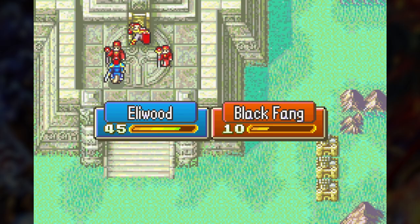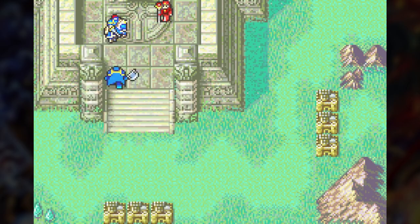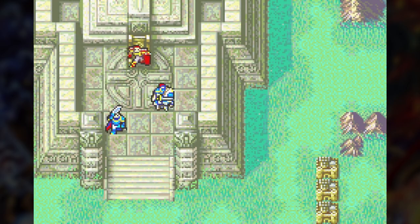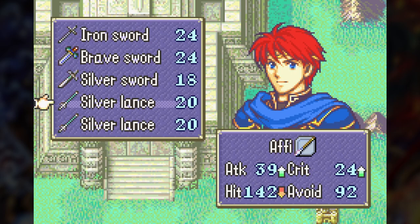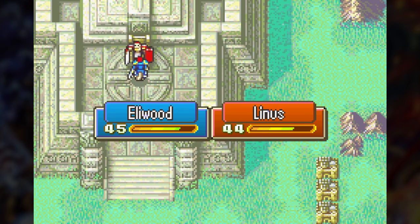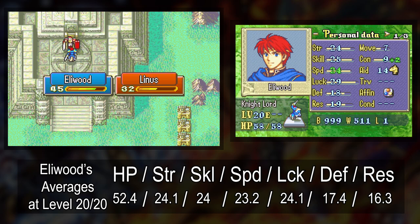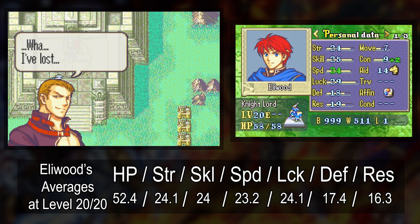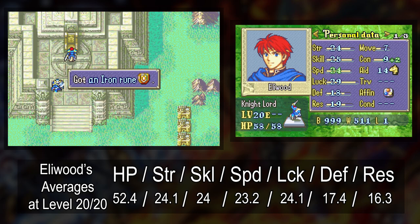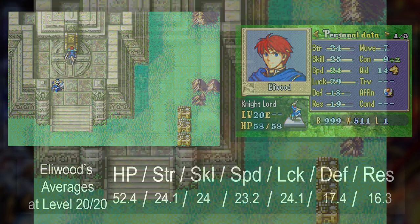It was a huge relief that I could beat this scary map, and Eliwood actually hits level 20 during this map. Not counting the stat boosters I gave him, he ended up with minus one HP, average strength, plus one skill, minus one speed but that one's hard to tell since he capped it, plus three luck, plus one defense, and plus three resistance — so he turned out pretty all right. Then at the end Hector finally promotes and he has a lot of catching up to do.